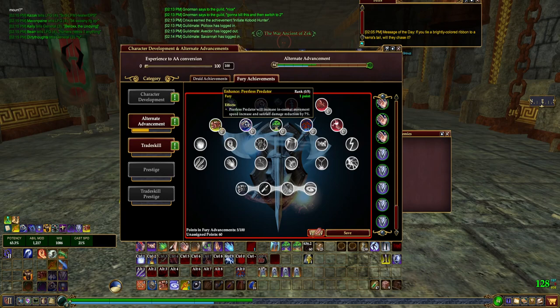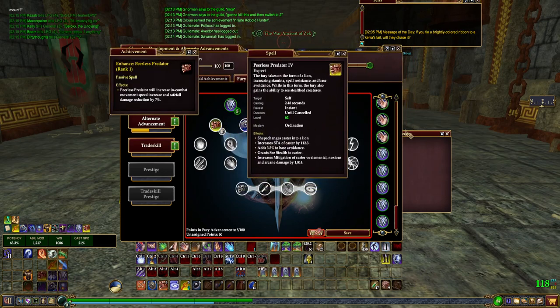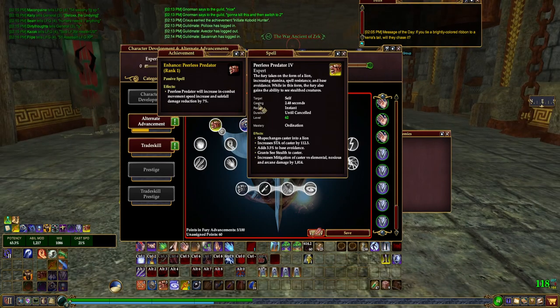Moving on to the second tree, you have Peerless Predator, which is a super nice self buff. The problem is it doesn't do much for your group per se. It's going to increase your movement speed, which is nice for getting to somebody that got ported and needs a rez, or to help someone left behind during a fight transition. The safe fall reduction is not really a big deal nowadays with all the leaping mounts, Fey Falls, and so on.